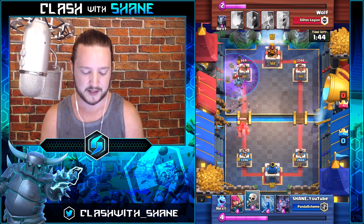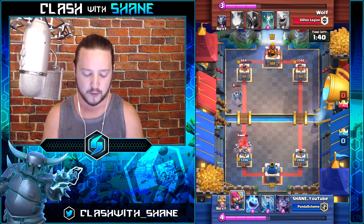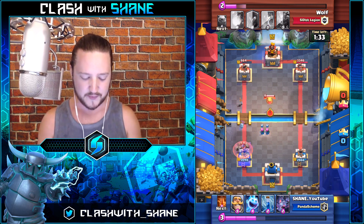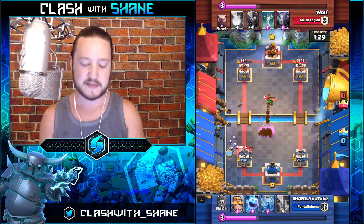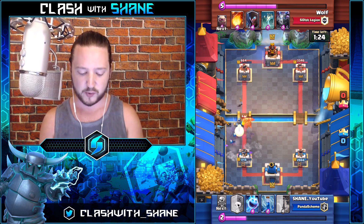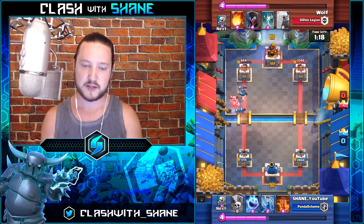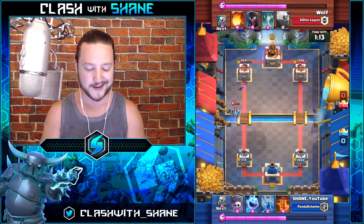Watch this defense — golem on my tower, skeletons doing work. Notice how I don't panic immediately; I don't drop archers or bats right away. Ideally with this deck you want to use either the bats or the skeletons first to bait out a zap spell, then use the other card. If they don't zap, drop them together. Notice I use the archers afterwards once the mega minion was within range, because the mega minion was the biggest threat — I waited for it to come within bridge range before using the archers to kill it.